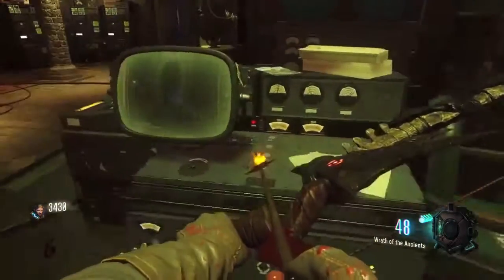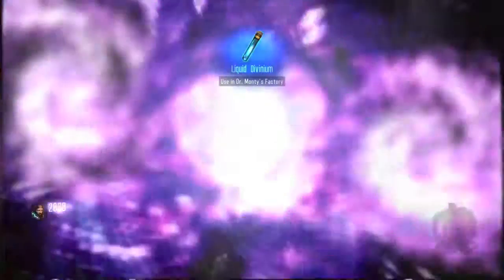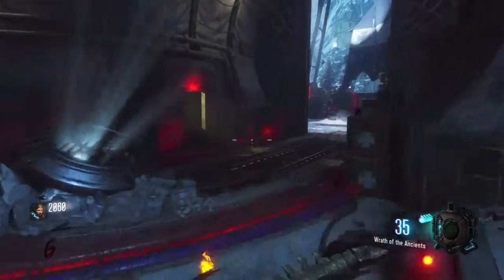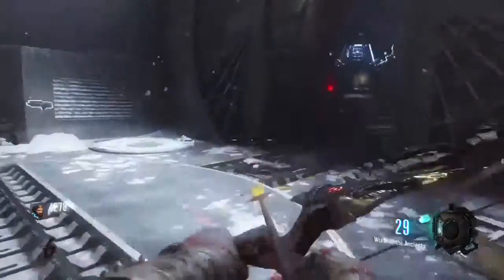Next thing you need to do is look at the silhouette of the man, knife it, and hold square. After that, teleport to the rocket pad. In doing this, you will set coordinates for the rocket to launch to, but since the rocket can't launch, it will just test fire.